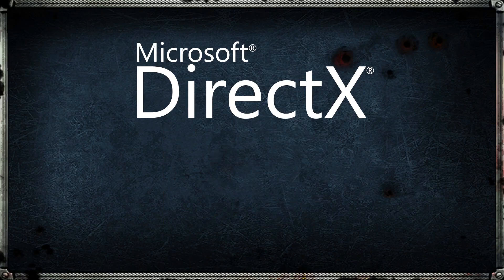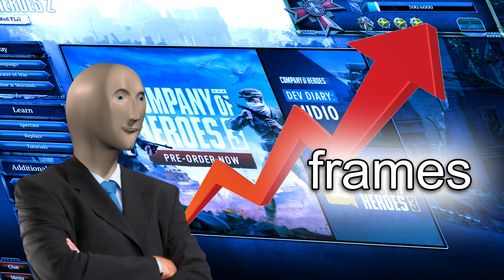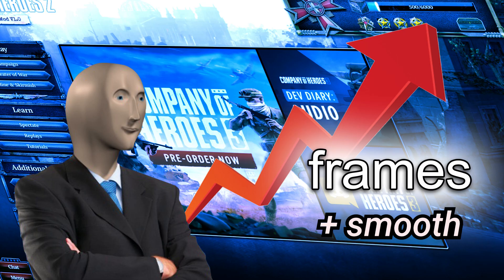Hey guys, Tyrop here, and today we're taking a look at applying DirectX to Vulkan to Company of Heroes 2. This has the potential to improve your frame rates and make the game run more smoothly.